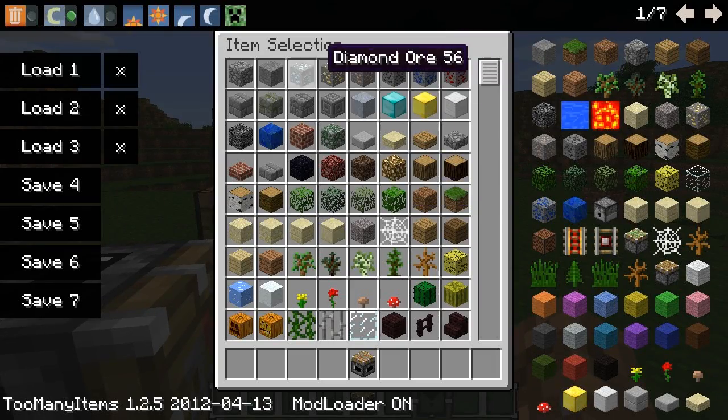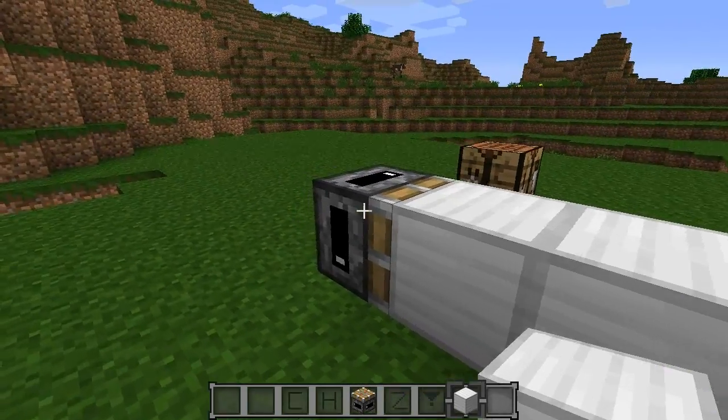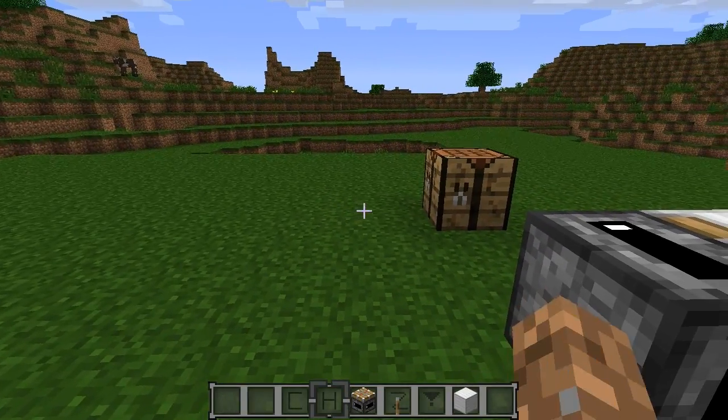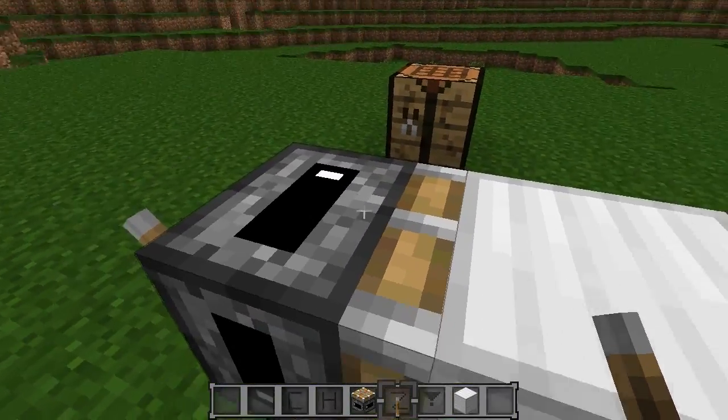Let's try it out — it works with any block, but let's just do blocks of iron. I'm not sure if iron will push with a piston since I'm not a big survival guy, but let's see. Okay, so it will work! As you can see we already have it on one, so this is pretty much just like a default sticky piston.